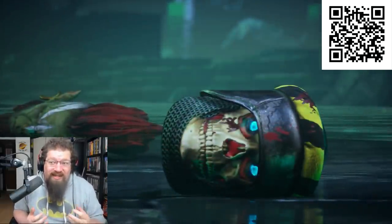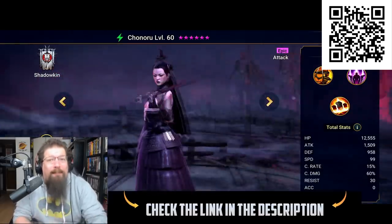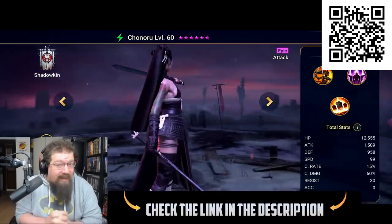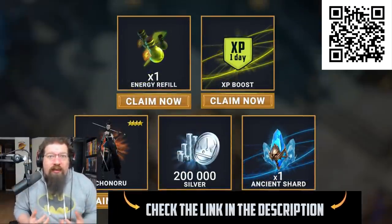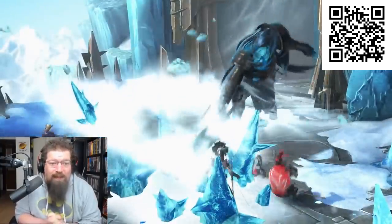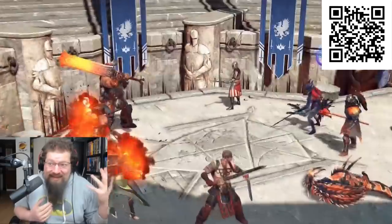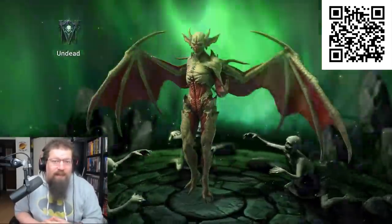There are rumblings of a huge update coming in December that you're not going to want to miss out on. So if you want to get an even bigger head start, hit the link in the description or scan the QR code on the screen and you will get an epic hero Chenaru, and available for new players: 200,000 silver, one XP boost, one energy refill, and one ancient shard so you can summon an awesome champion as soon as you get in the game. Once you're in, you can find me under the name Zeddy and maybe hop into my clan for some epic battles. I'll see you in Raid Shadow Legends.